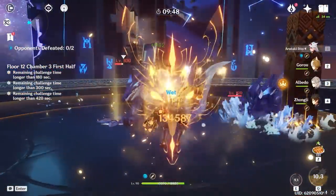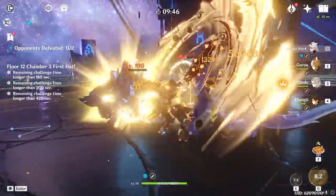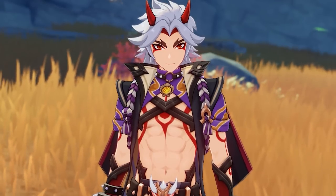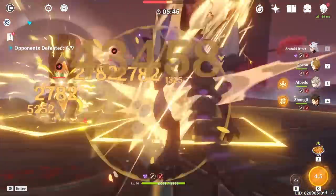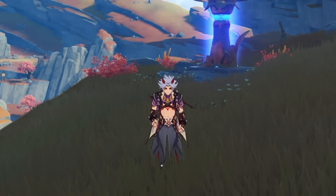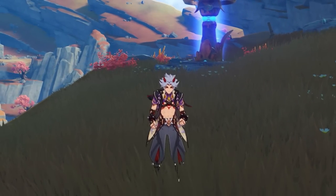Today I'm going to go over everything you need to know in order to make Itto the strongest he can possibly be in 2.7 — think of it as a celebration for his rerun. I'm going to talk about his best combos and the intricate details of his kit, his best gear, constellation value, and team synergies.